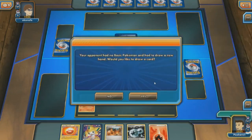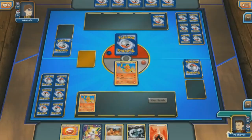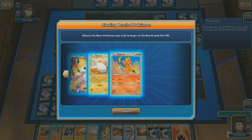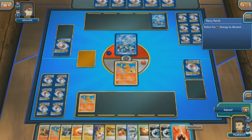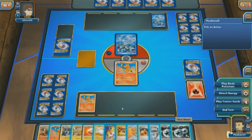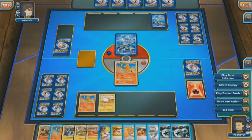However, my opponent did Mulligan seven times. We get seven extra cards to begin the game, and I think that's a good way to equalize the type disadvantage.